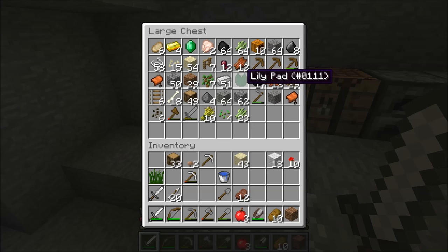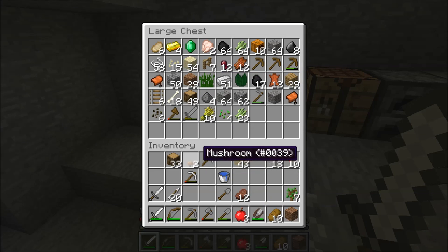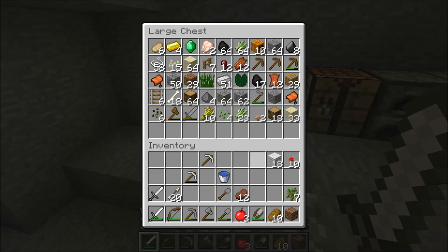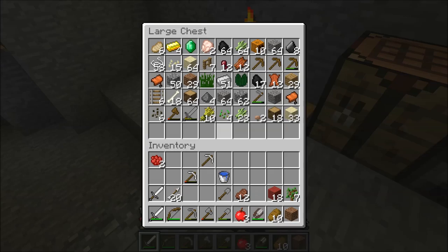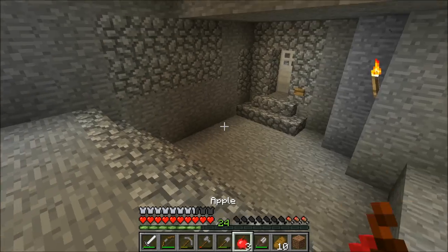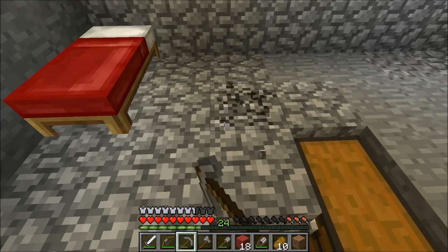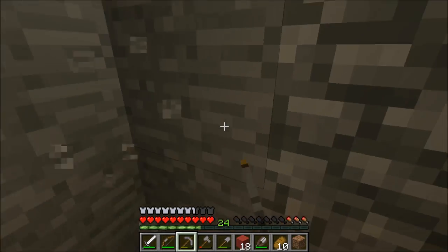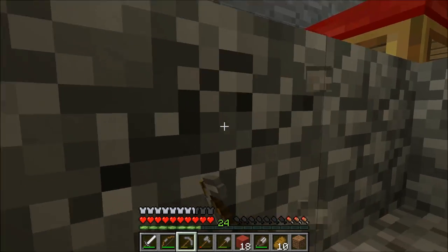Looks like I should probably go outside and plant some of these trees. I really have no means for grass but I'll keep it just in case. We have a good amount of wood now. Let's go ahead and dye this wool — I'll turn these flowers into dye and dye all of it. I'll throw the extra dye back in, and then lay it around the bed area — it matches the color of my bed.